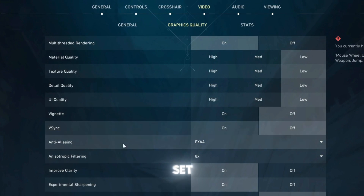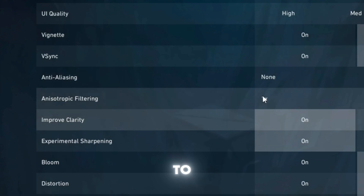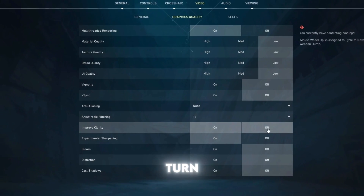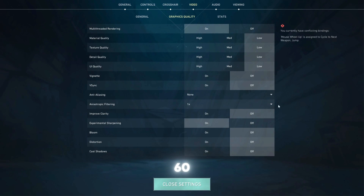Disable VSync. Set Anti-Aliasing to None and Anisotropic Filtering to 1x. Also turn off Improved Clarity. These changes can boost FPS from around 60-80 up to 100 plus.